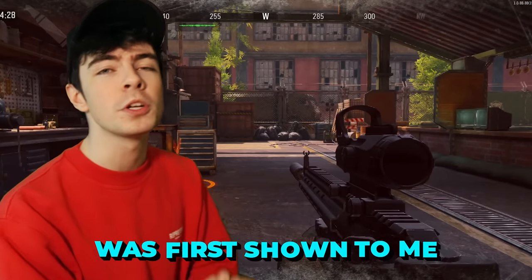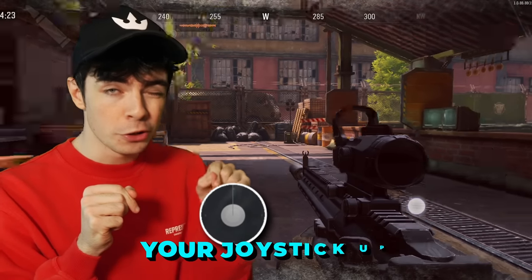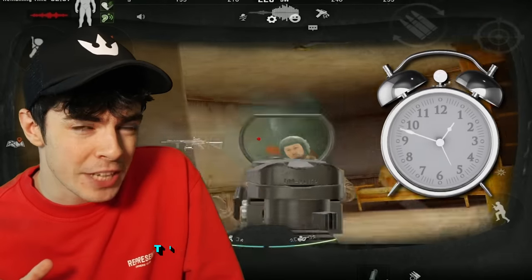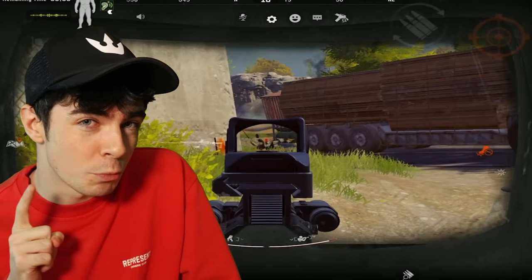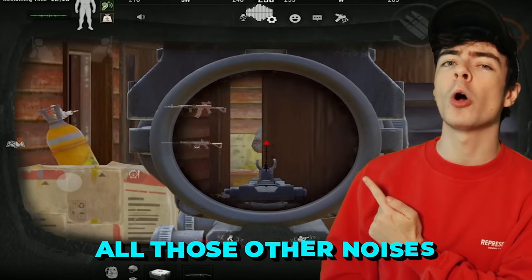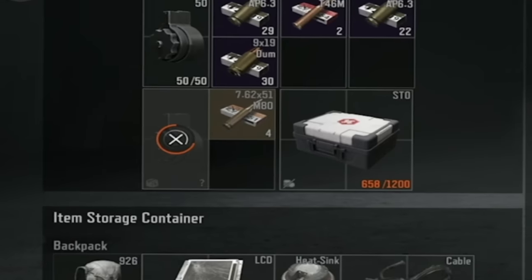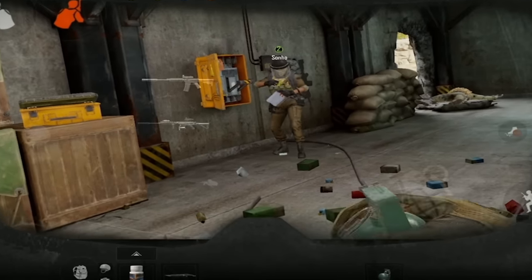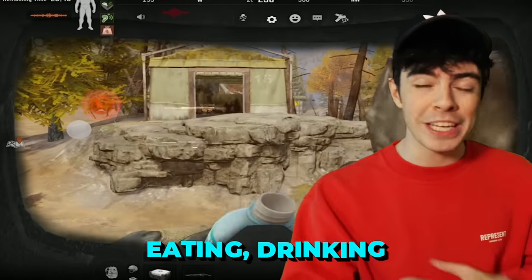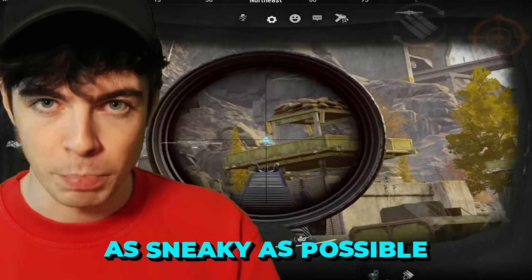What you can do — first shown to me by Monarch and used by Chinese players — is jiggle your joystick up and move a tiny inch at a time to make no sound whatsoever. This is extremely time-consuming, so I wouldn't recommend it unless you know there is a team right beside you. Also don't forget about all those other noises: reloading a magazine, putting bullets into a mag, pulling out a grenade, pulling the pin out of a grenade, swapping weapons, opening a backpack, eating, drinking — anything makes a noise in this game. So it's crucial you are as sneaky as possible.